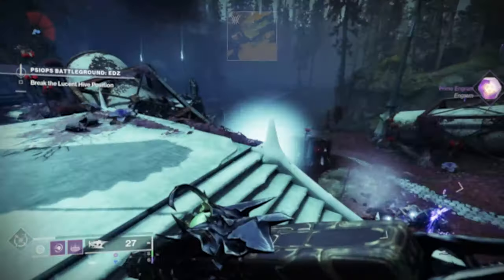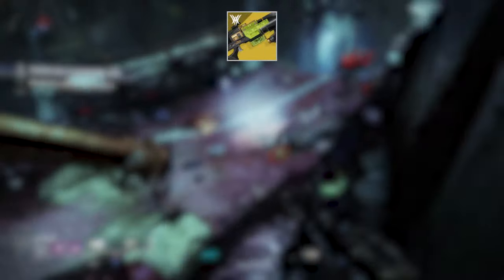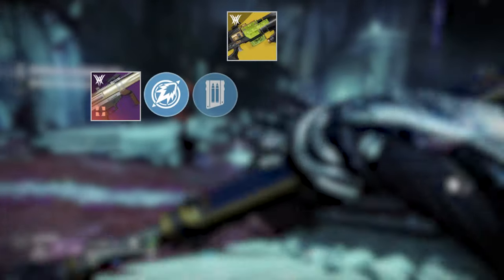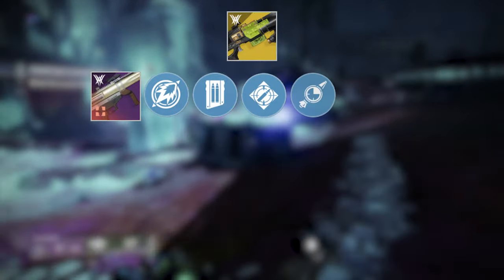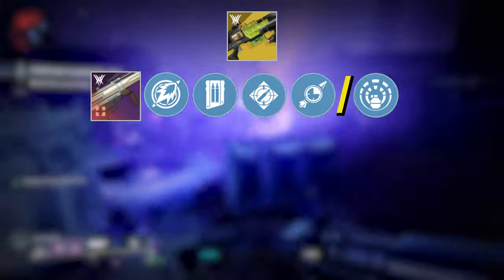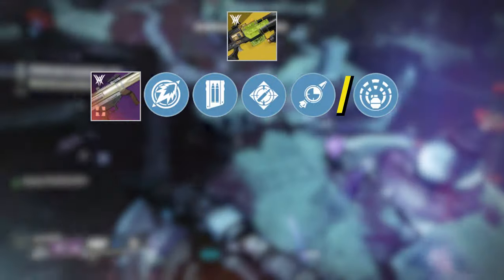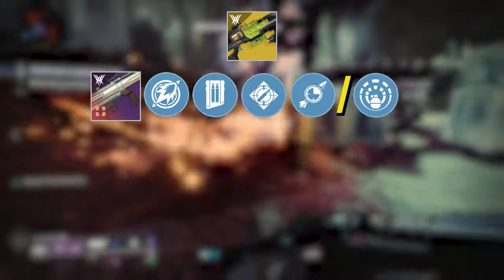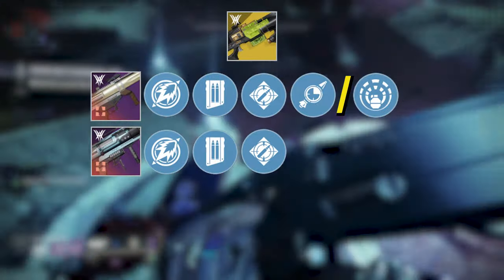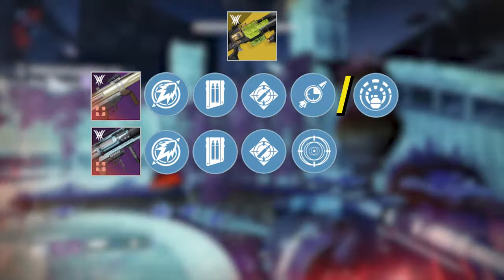So what we'll be looking at is the new Parasite Grenade Launcher — this deserves a whole video by itself but that would take too long, so expect it at a later date. Palmyra B with Hard Launch, Impact Casing, Ambitious Assassin and Lasting Impression, and then the same again but Explosive Light. No enhanced perks here, as not only are they too costly for me at the minute, but so far at first glance I'm not sure they're actually worth the investment. Then it's Red Herring with similar perks: Hard Launch, Impact Casing, Ambitious Assassin, but Frenzy in the final column.